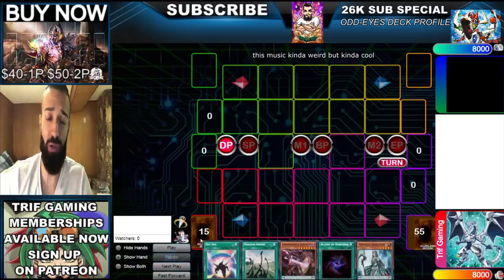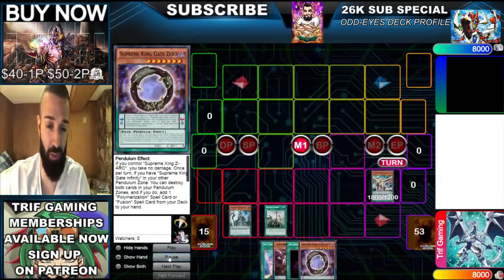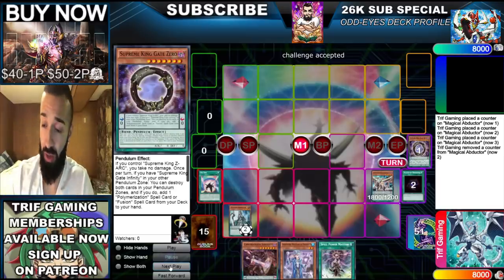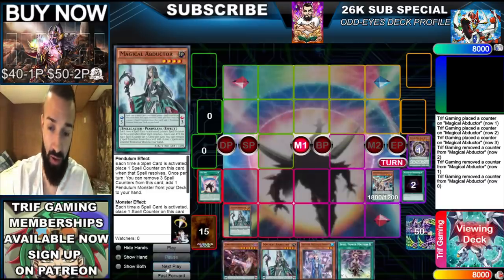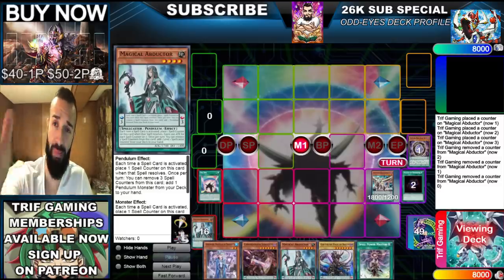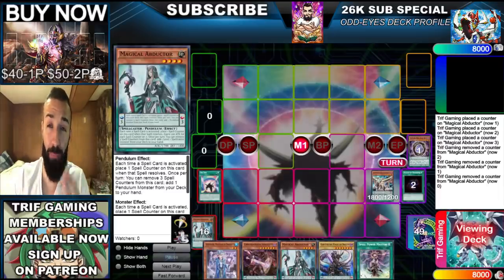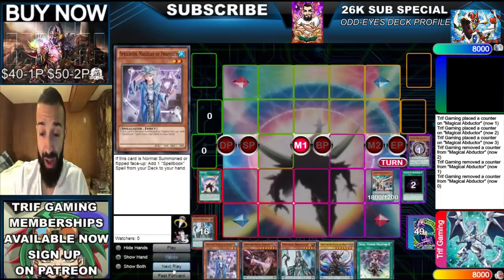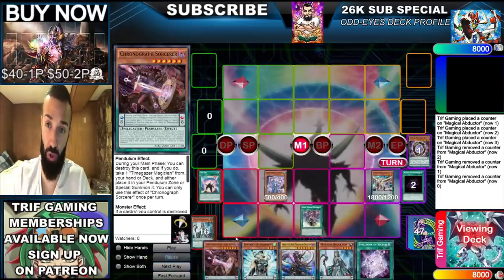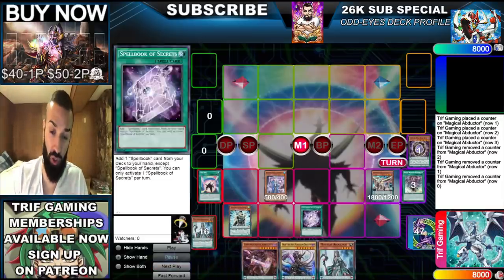Now we're going into another hand. The reason I love Odd Eyes and Sky Iris so much is it synergizes insanely well with Abductor and Serpent. We have 60 cards in the deck for a reason — with 40 you'd deck out, since this combo draws 20 to 30 cards off the deck. We use Iris, then use Abductor to add another Abductor — because we have 40 spell cards in this deck. Iris then pops the Abductor to add Arc Pendulum, allowing us to use Abductor again. Before that, we use Mastery off the top to get a Servant. We don't even put the Abductor in the scale.